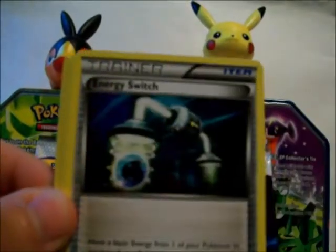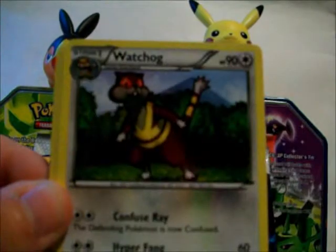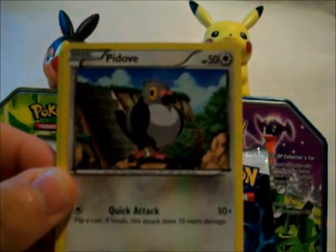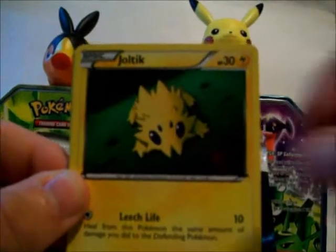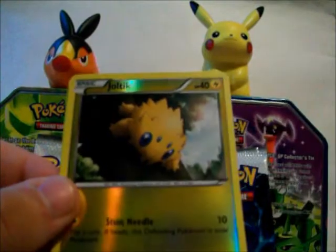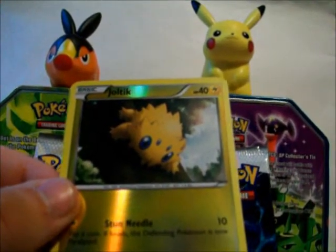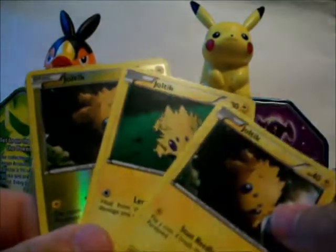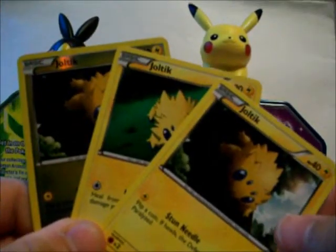Surskit. Energy Switch Trainer. Watchog. Ducklett. Pidove. Joltik. Deino. Joltik. Joltik reverse. I pulled three Joltiks in this pack - that's weird.